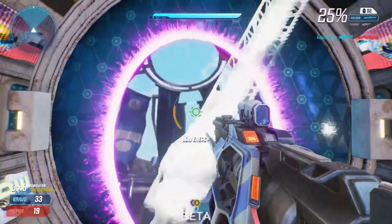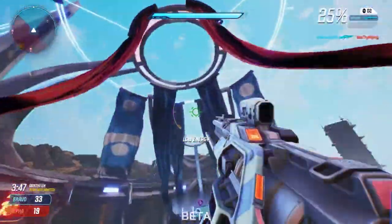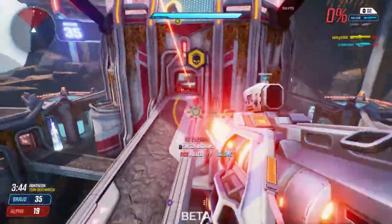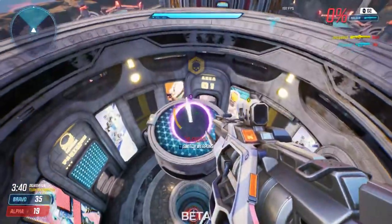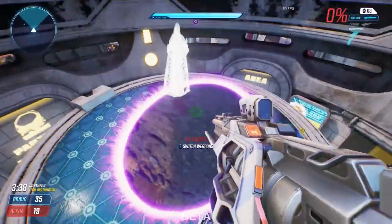Portal horizontally to get more speed through the next portal. For example, portal on the ground and on a wall. Jump into the floor portal and you will shoot out of the wall portal. The more speed you have going through the first portal, the faster you will come out of it.